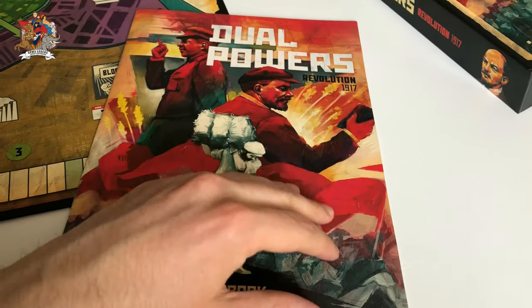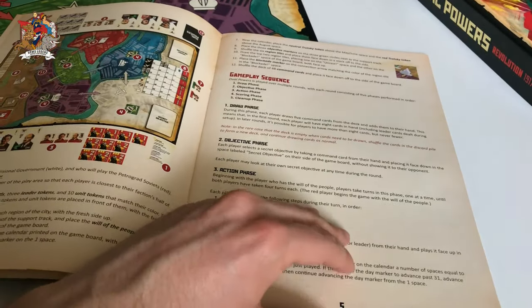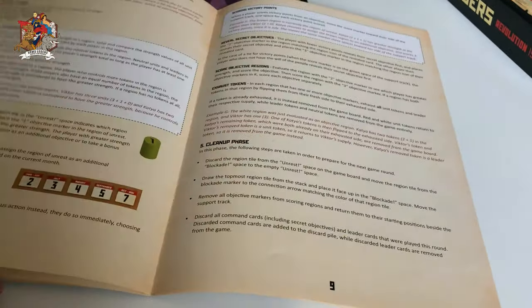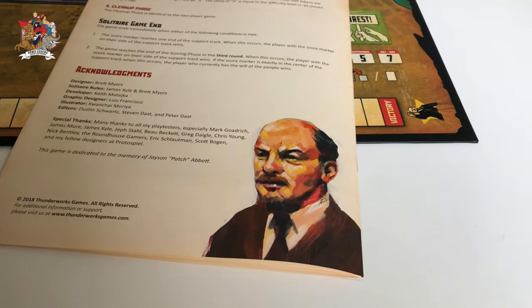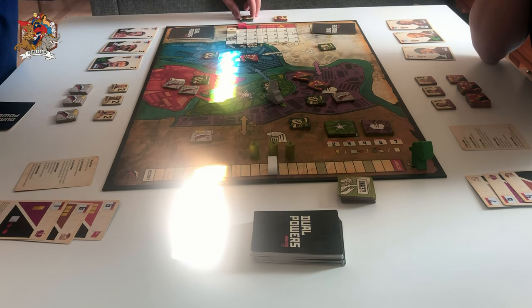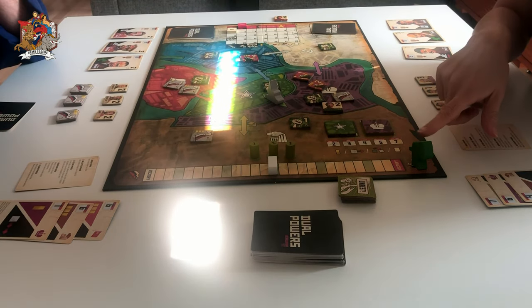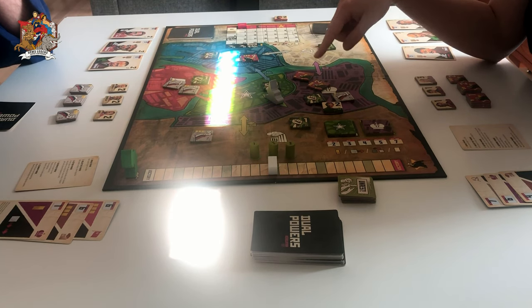One thing I was truly impressed by is the rulebook. It happens often that Kickstarter games are made by passionate designers who underestimate the value of a game developer to streamline their work. Here the design was super efficient — the result is a crisp rulebook where everything is clear and the game flows smoothly. The only rule mistake I made was purely on me. The game is not very complex, but it has a lot of moving parts, and the rules do a great job at conveying the flow of the game efficiently.